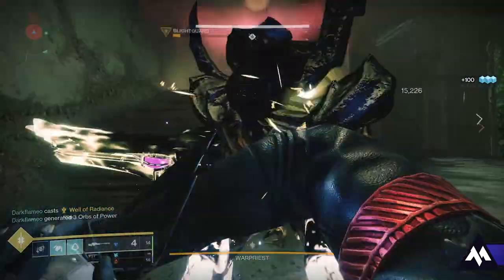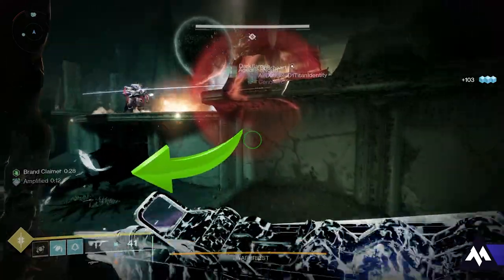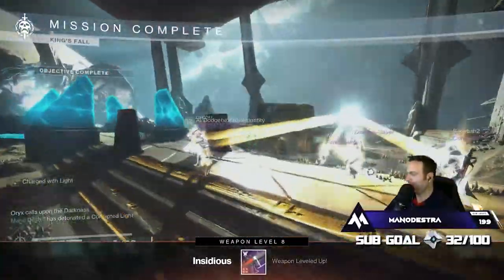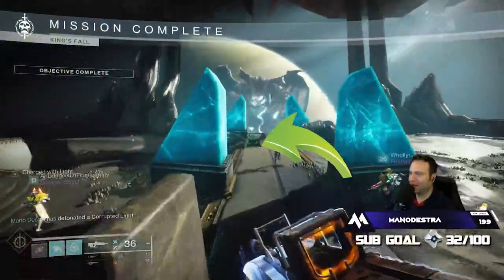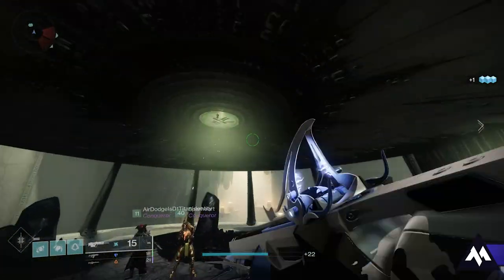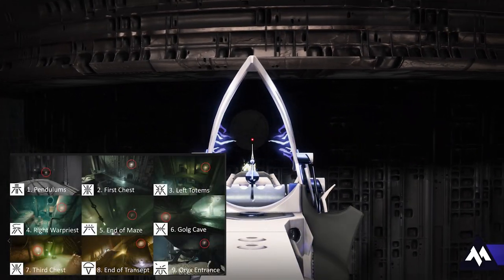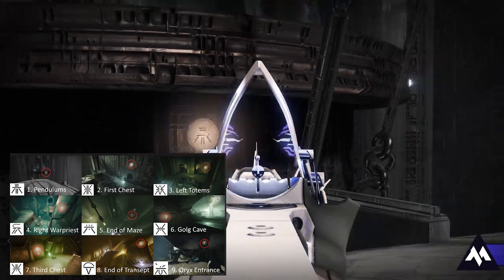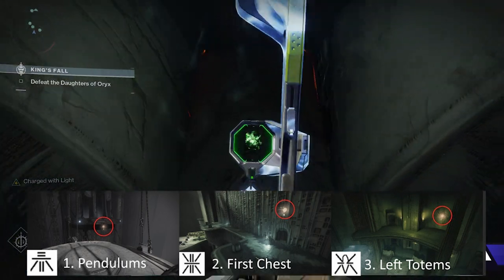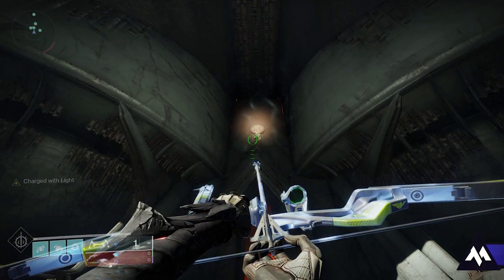Did you also know you can figure out exactly where the knights are going to spawn? Whatever side gets the brand first, the other two sides will have knights. Tons of videos have covered the red border chest at the end of the raid — all you have to do is shoot three glyphs throughout the raid shown in the first area under the Court of Oryx. But did you know the first three glyphs can actually glitch out and cause you not to get the chest? If you see those first three symbols, reset the raid or you might regret it.